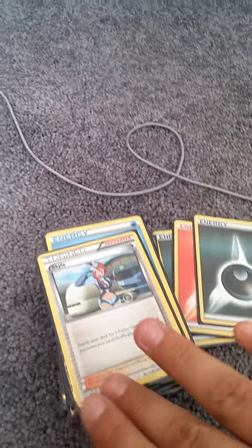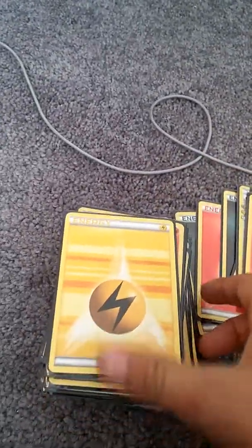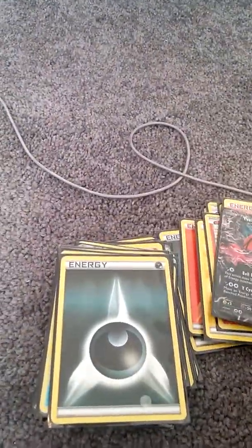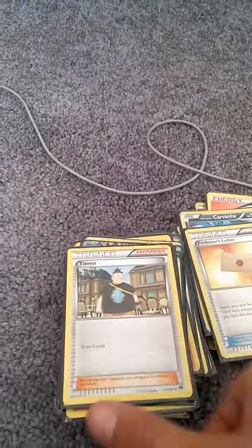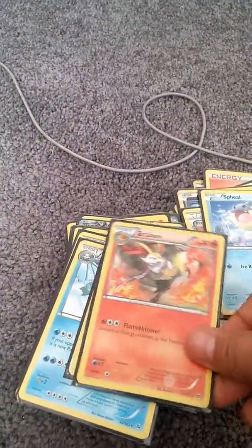So let me show you what I have: dark energy, fire energy, another dark energy, that's a trainer, water — the only reason I have this in it is because I have a card that needs it, but it fits perfectly with my deck. There's a Fennekin, there's Eevee EX which is way too overpowered but it fits, dark energy, Piplup, a trainer.